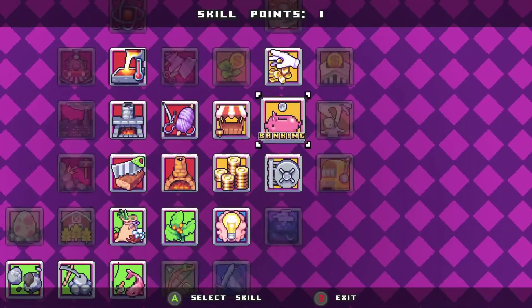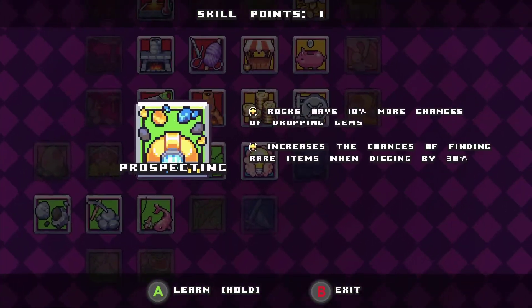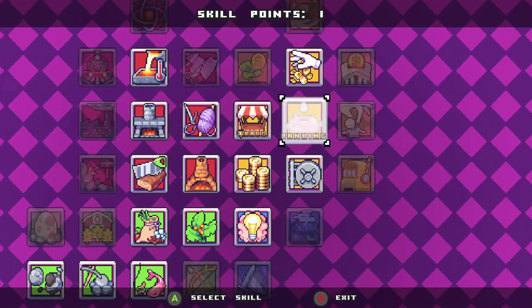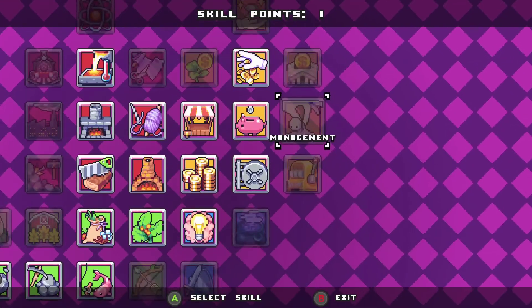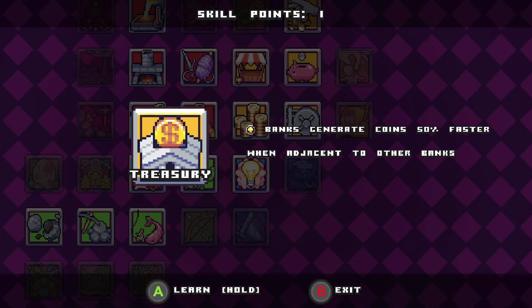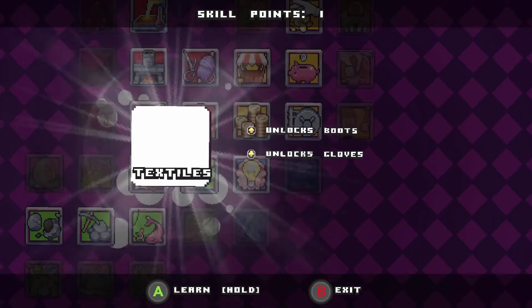Leveled up! Let's see what we've got. One option unlocks windmills and spawns a friendly companion. Have we made a vault? I don't think we even made a vault yet. Banks generate coins faster. You know what, let's do boots and gloves — I'm not sure what that is but let's just do it.